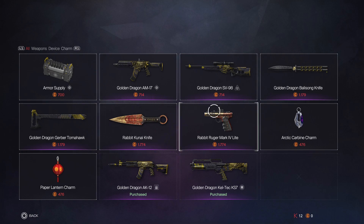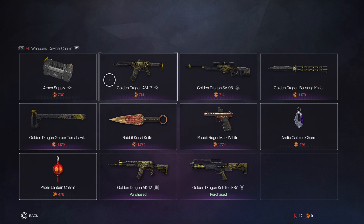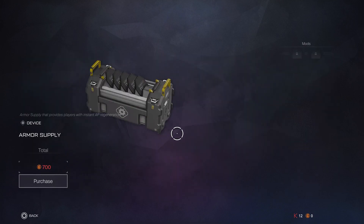We actually have a bit more things here. We have a Golden Dragon SP90, so this is kind of like a mix between the Year of the Dragon — I don't know how many Year of the Dragons we've had, I think we've been having a lot. We also have a new device called Armor Supply, so this is a device that pretty much...